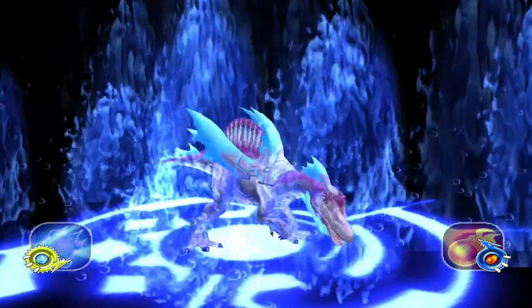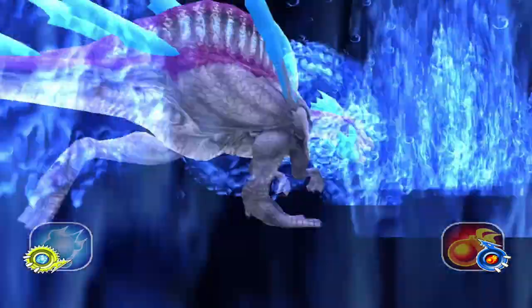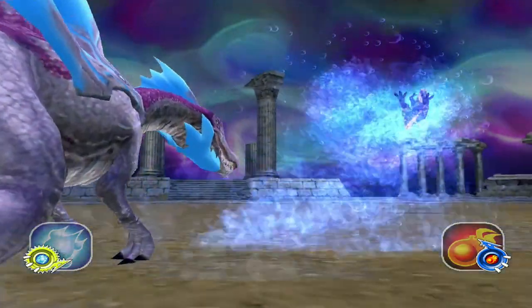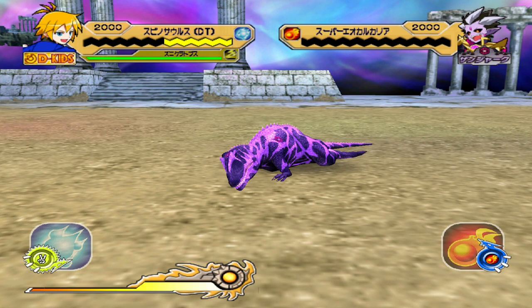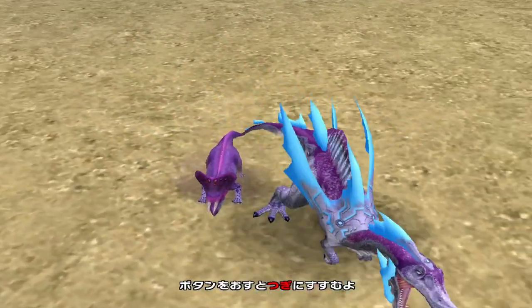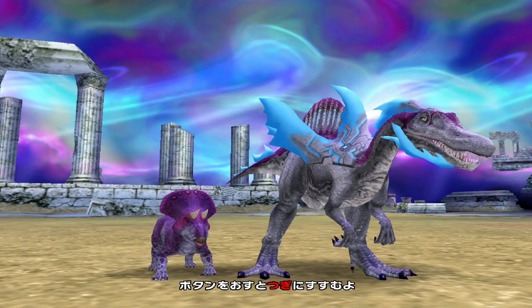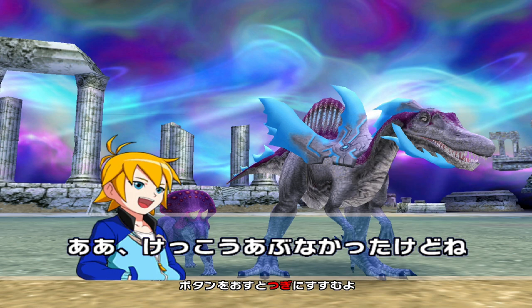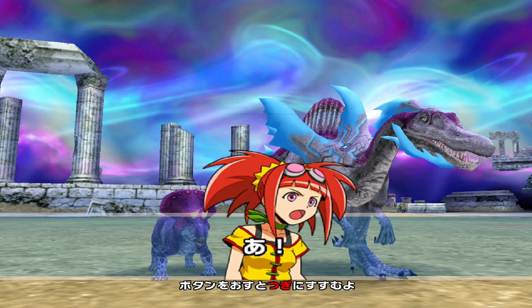We need this dino to survive for Omega Armour to come in, and it's going in fairly good shape. We did it — well, we almost did it. Look how tiny the Zuniceratops is compared to the Spino. We did it — or have we?